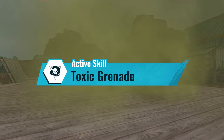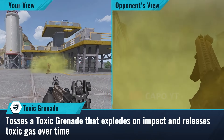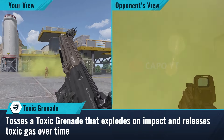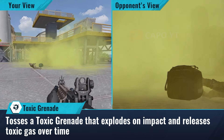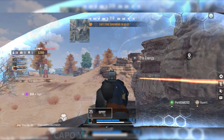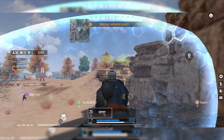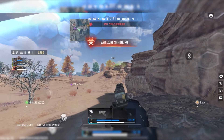Now let's dive into the next striker: Noah. Personally, Noah is my go-to choice. If you enjoy rushing into action, causing passive damage to enemies, and are good at predicting enemy locations, Noah is the perfect fit. When you knock down an enemy and can anticipate where their teammates might try to revive them, Noah's gas grenade not only hurts the knocked enemy but also the others attempting to rescue.